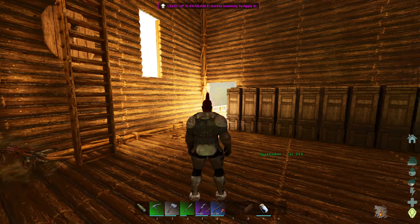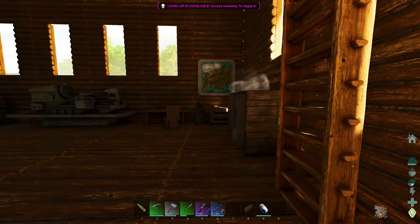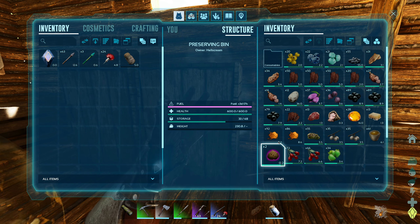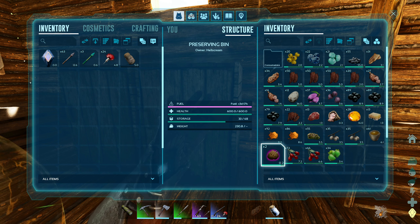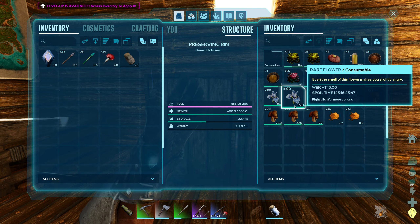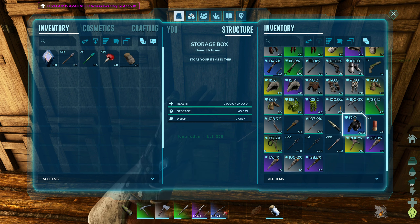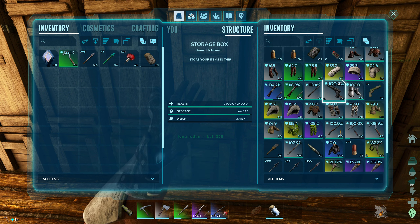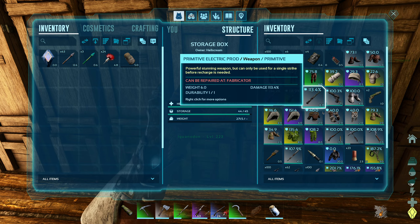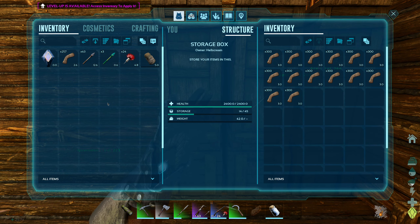Now we do run into a problem when taming a pelagornis because it's a piscivore — it only eats fish meat. We could use kibble but we don't have any; we've got some superior kibble that Complex gifted me a while ago. I feel like we should save that for something more important. If we go into the spare tools chest, we can grab a sickle — the sickle is good for collecting fish meat, it's an unsung hero. We're also going to need some bolas, because you can bola a pelagornis.